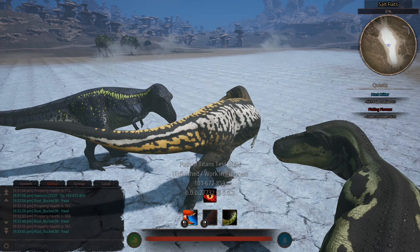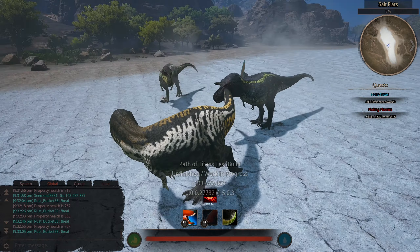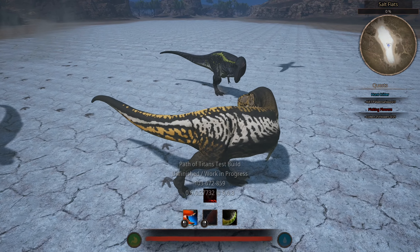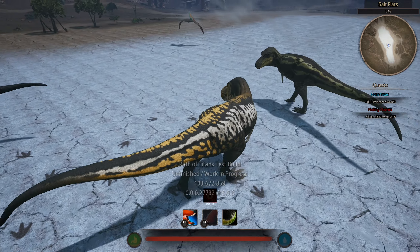Alright, that's pretty much Rex covered. It doesn't have anything else notable on it, and the Face Tank head damage reduction isn't working on the test branch, so there you go.